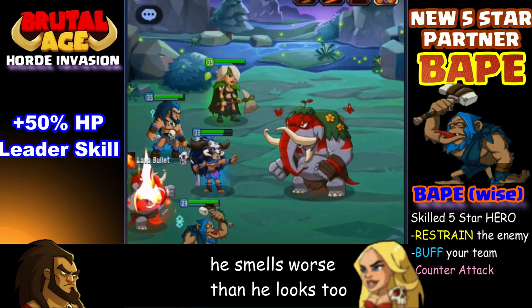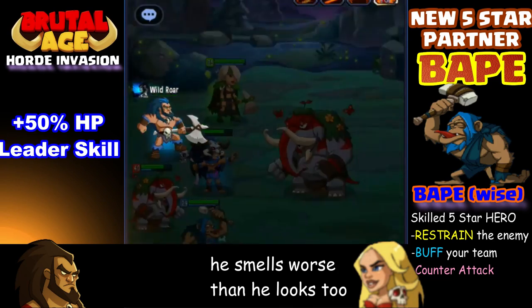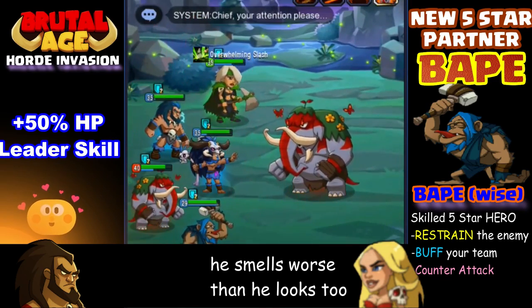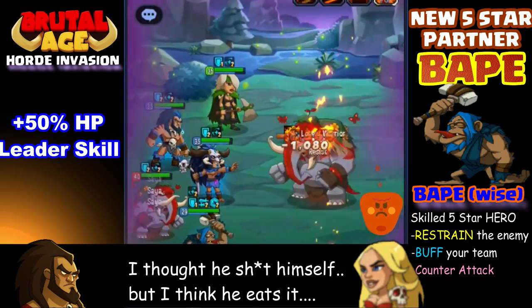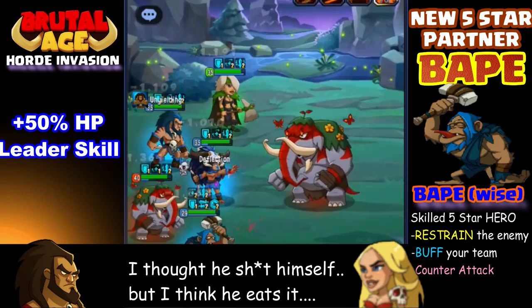And then the buff is the Enduring Healing. And of course the counter attack comes with Inspiration, which is his second skill — his main skill. And he has Taunt. I still haven't really figured out the entire makeup of Taunt exactly — exactly what it does.